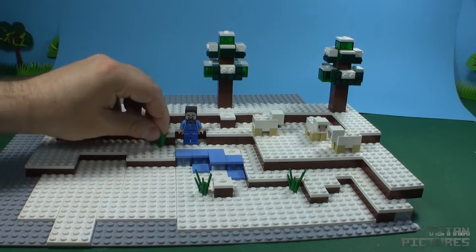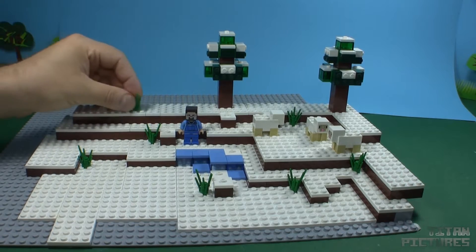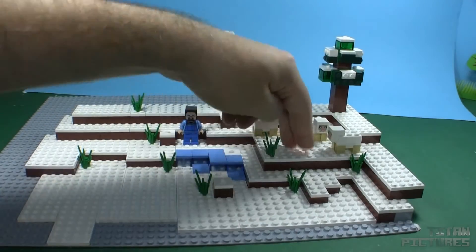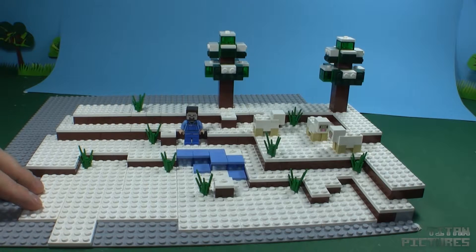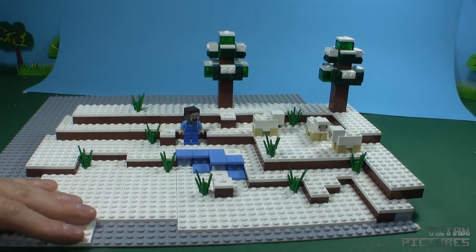I've also added some sheep because now it's a peaceful moment — there is no wither spawning and searching for trouble. I will show you the back. It's important that you should use some different colors on the back as support, because those planes can bend very easily. Because of the supports in the back it doesn't. The two trees come from a set — I believe it's the snow biome set released this winter.